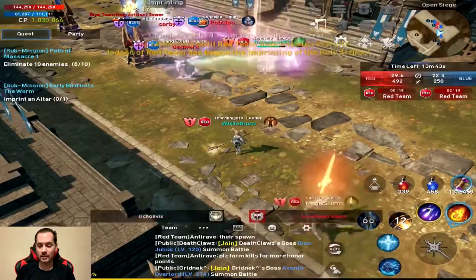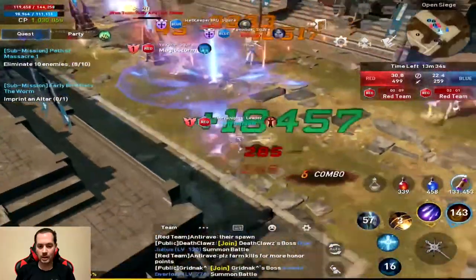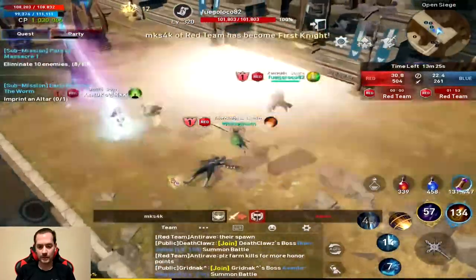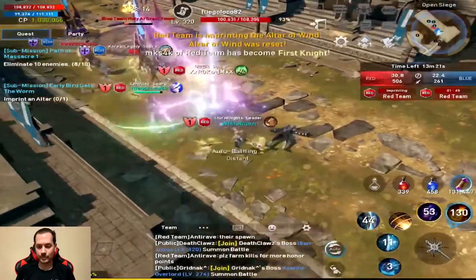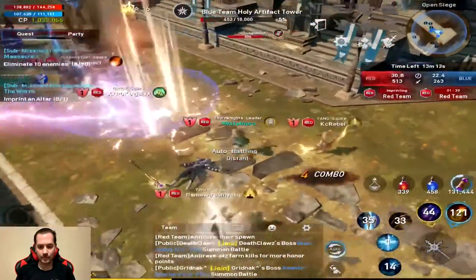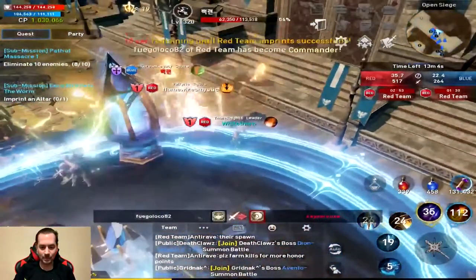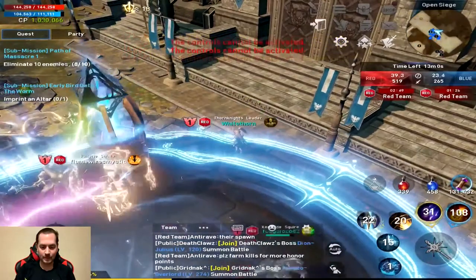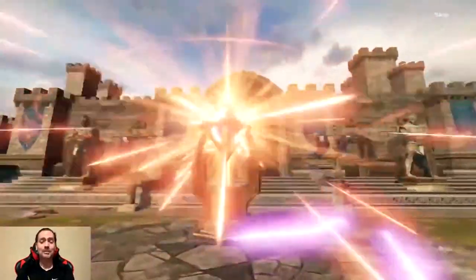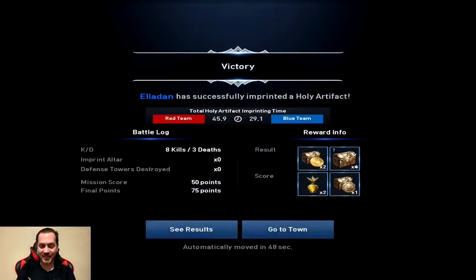What is my team doing? The red team has started and failed to imprint the Holy Artifact. That was a waste. The altar of wind imprinting has been reset. That elven tank sat there getting beat up by the Holy Artifact defense tower and still survived — that is crazy. But we got the win! I think that's two wins in a row.